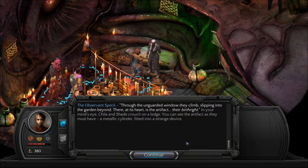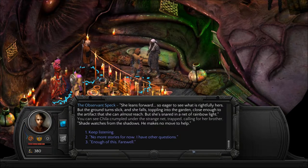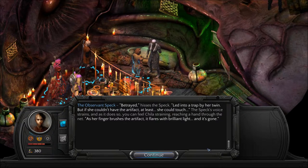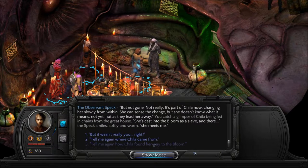Through the unguarded window they climb, slipping into the garden beyond. There, at its heart, is the artifact — their birthright. In your mind's eye, Chilla and Shade crouch on a ledge. You can see the artifact as they must have: a metallic cylinder fitted into a strange device. She leans forward, so eager to see what is rightfully hers, but the ground turns slick and she falls, toppling into the garden, close enough to the artifact that she can almost reach it. But she's snared in a net of rainbow light — trapped, calling for her brother. Shade watches from the shadows. He makes no move to help.